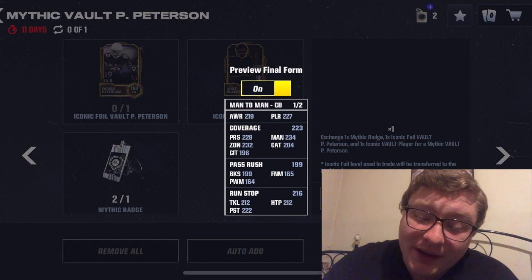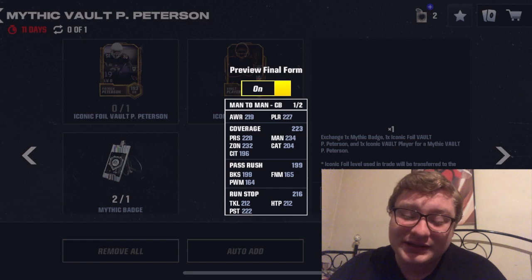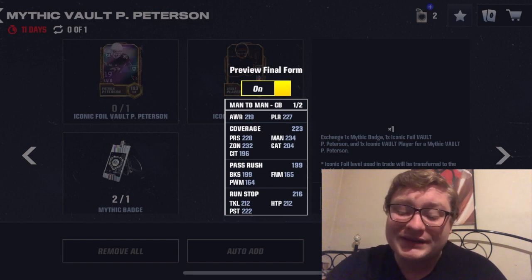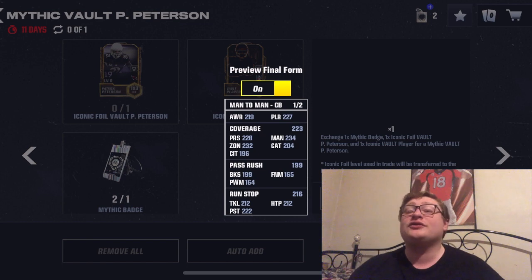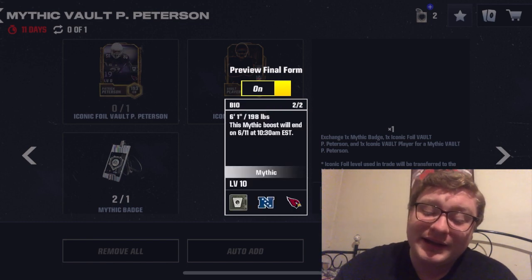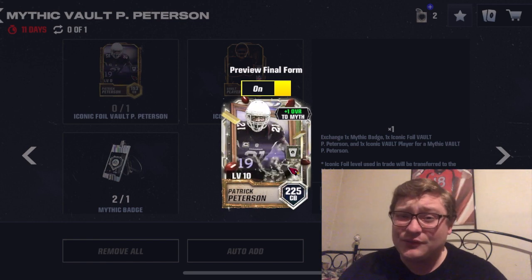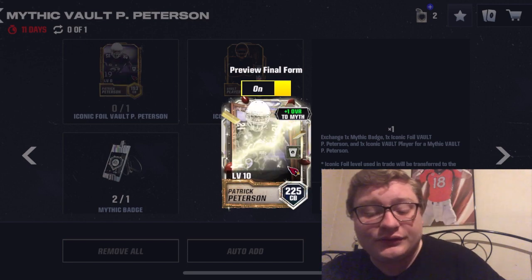Going down to the very bottom, his run stop is at 216: 212 tackle, 222 pursuit, and 212 hit power. He is 6'1", 198. That is an incredible card — this will be the best corner in the game when you add him to your squad.